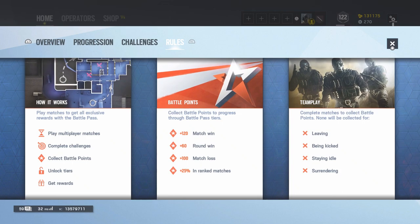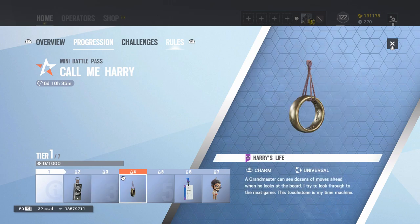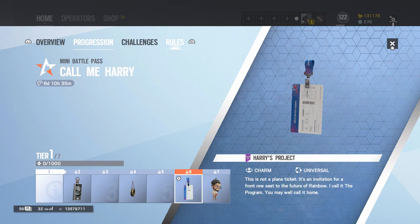So just play games, win rounds, and you're going to be getting points. Once you gain these points you'll be leveling up your pass and getting some rewards. All of them are charms — literally every reward is a weapon charm. At tier 2 you get the Harry's Work charm, at tier 4 you'll get the Harry's Life charm, at tier 6 it's the Harry's Project charm, and tier 7 is the Harry's Chibi charm.